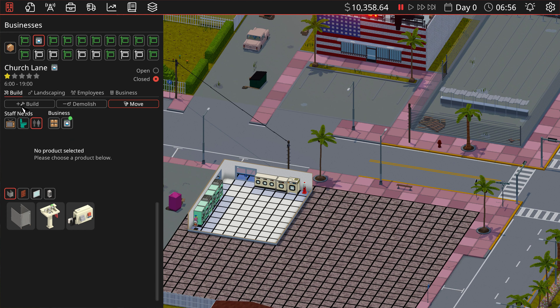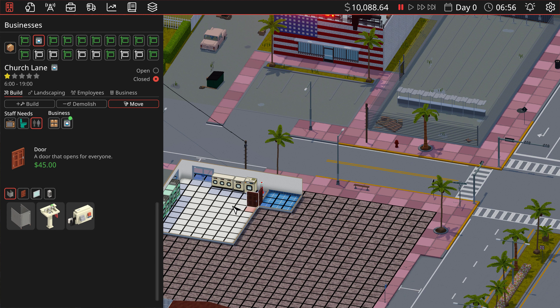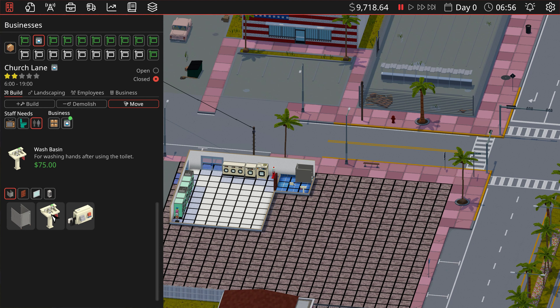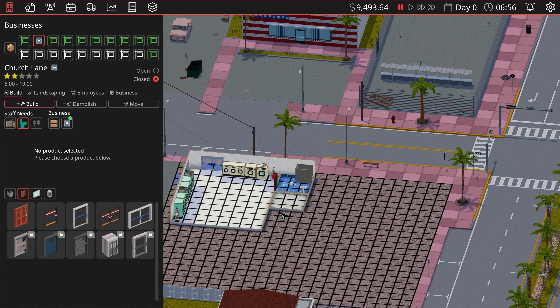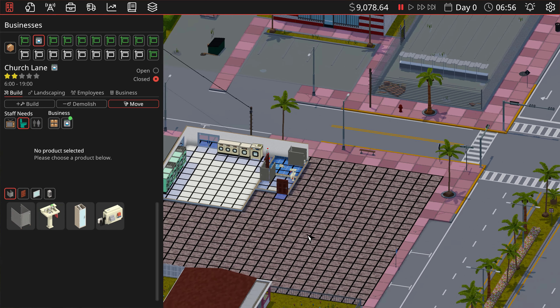Staff toilet or customer toilet? Let's do a customer toilet first — three stalls should be fine. We'll put a door in. We need at least one toilet, a sink, and a hand dryer. All right, cool — that's done. Staff toilets are going to be like this, three by three. Same thing: a door, toilet, dryer, and sink. Very basic but it is what it is.